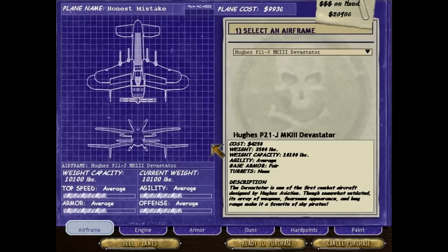So you name your plane and then here we go — got our blueprints thing here. We get to select an airframe, see how much money we've got over here, a basic breakdown of the airframe you're looking at, and then this over here is the main thing — the weight capacity and the current weight. The stock versions of these airplanes tend to be right on the money: 10,100 and 10,100. As you adjust armor, guns, engines, and all that, this will change, but you cannot go over the capacity of the airframe.